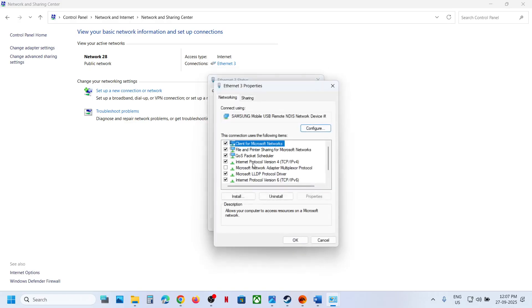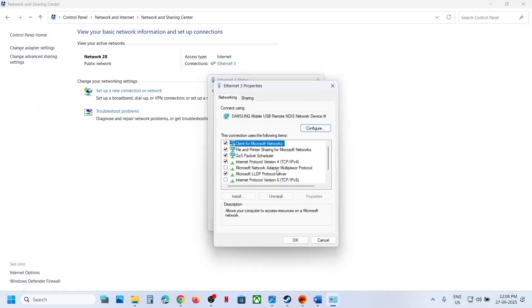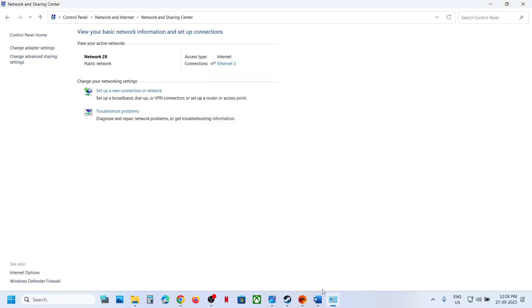Still not working? Go back to Properties and scroll down to Internet Protocol Version 6 (TCP/IPv6) — uncheck this box, click OK, and launch the game to check. Once you are done playing, go back to Properties and re-enable IPv6.